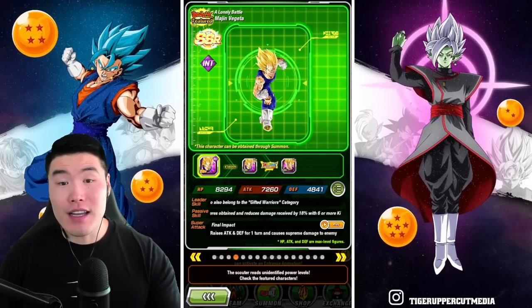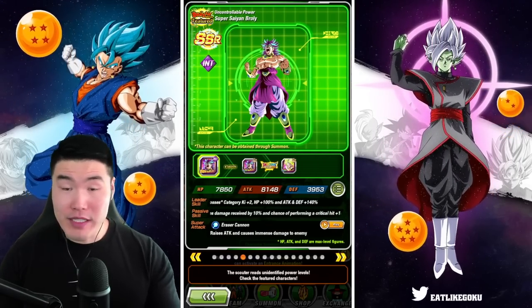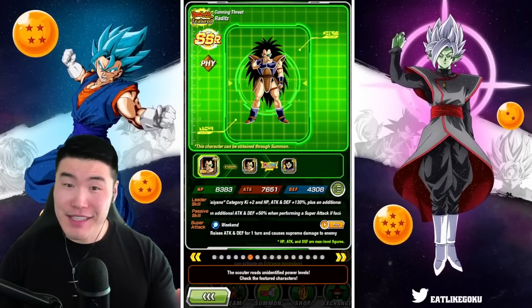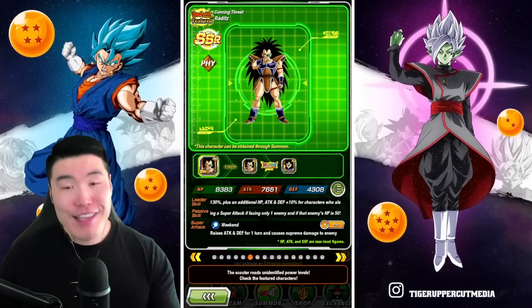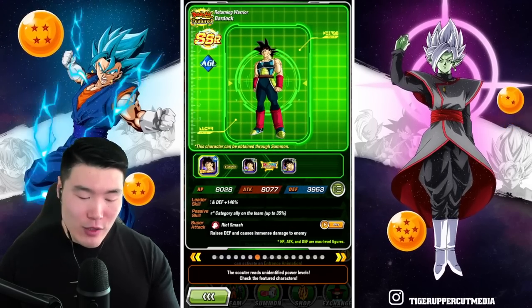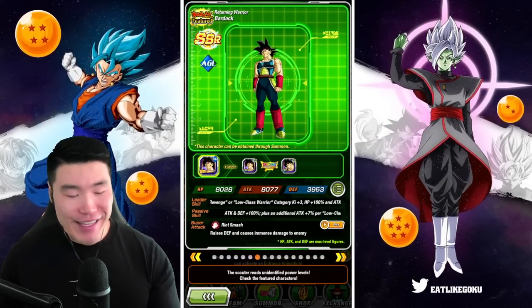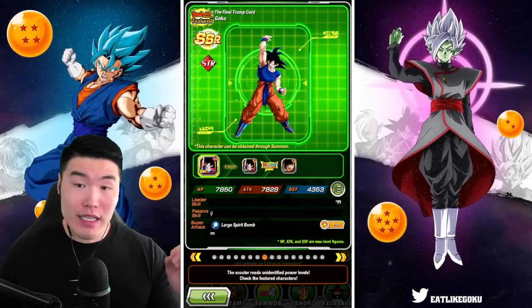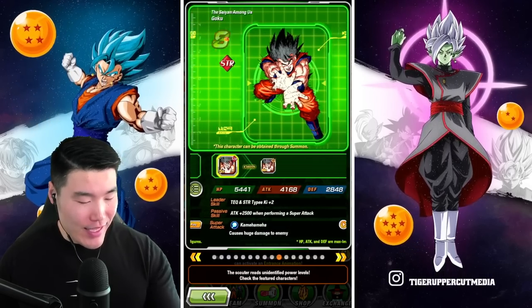We also have Int Majin Vegeta who is not rainbowed for me. This guy is done, but he's still very good. Raditz is a usable unit if I pull him, so there's that. Bardock is rainbowed and very badly needs an Extreme Z Awakening — hopefully we get that soon. This Goku is rainbowed, but he is very good with his Extreme Z Awakening.